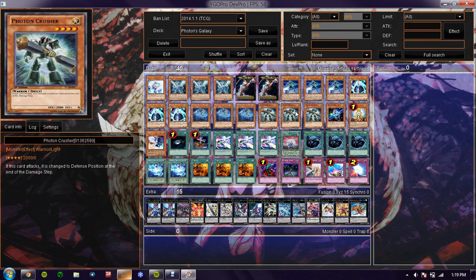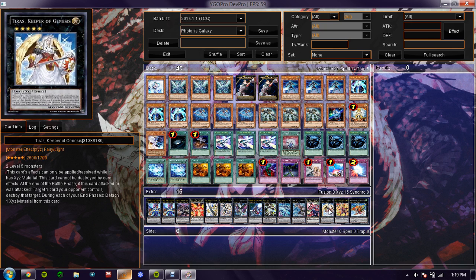You activate his effect — both their levels become level 5. You can make Volcasaurus and Tiris.